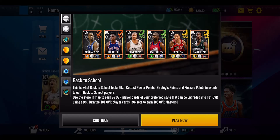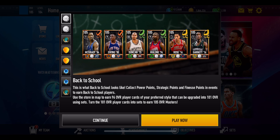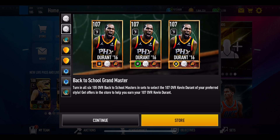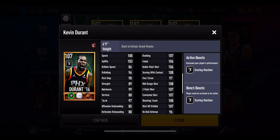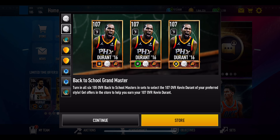EA have decided to drop a brand new back-to-school promo in NBA Live Mobile. You've got six 105 overall masters, each giving out a plus-three positional boost. They should be play style select if you get all six of them. The grand master for this promo is a 107 overall small forward Kevin Durant, giving out a plus-three scoring machine boost to the team, and he is going to be a play style select grand master.